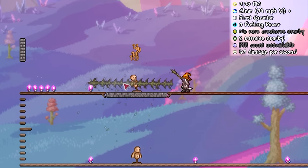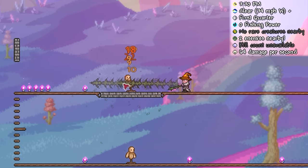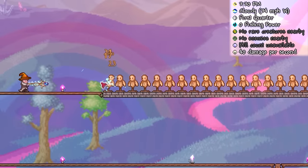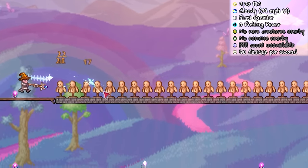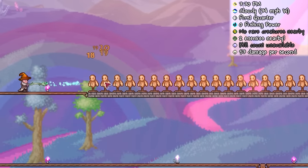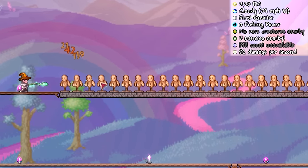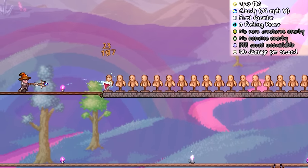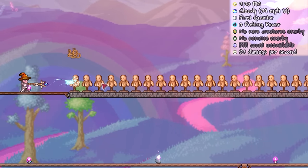Even things like the Valforn, which can also be a pain to obtain early, doesn't give the same damage and versatility the Thunder Zapper does. The only thing to keep in mind is the distinct lack of piercing, meaning against groups, a higher tier staff could be superior. But just for the projectile speed alone, I'd personally go with the Zapper over any gem staff.